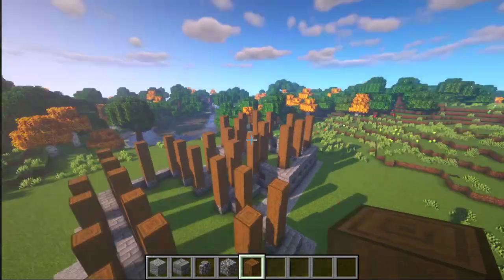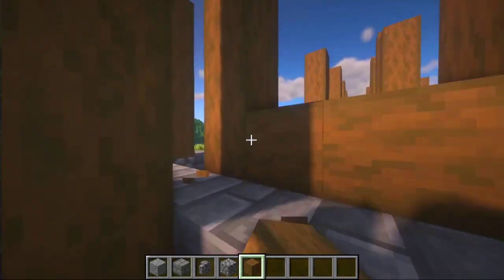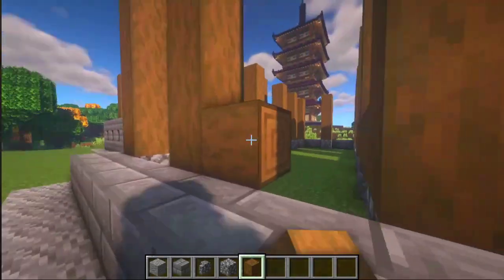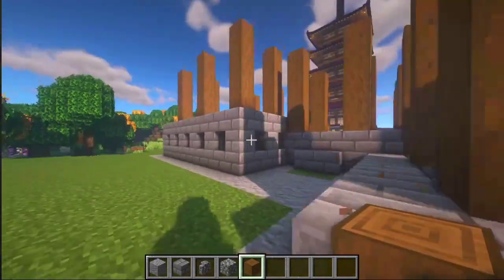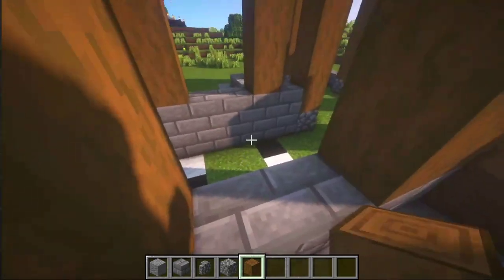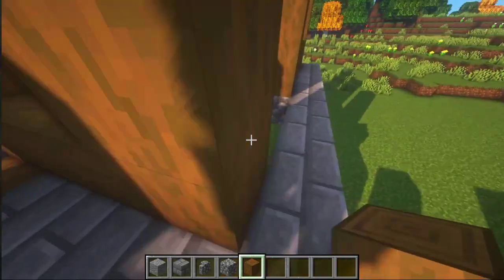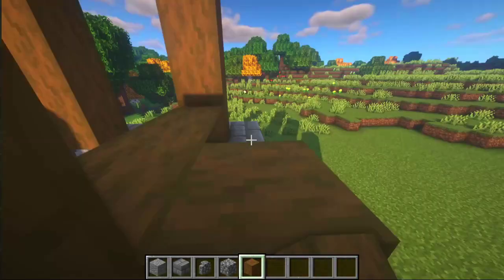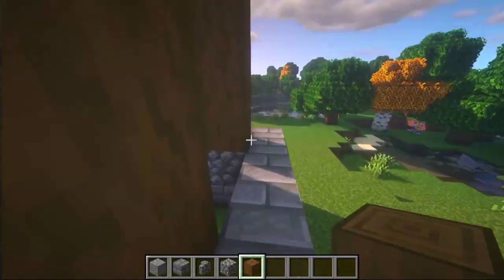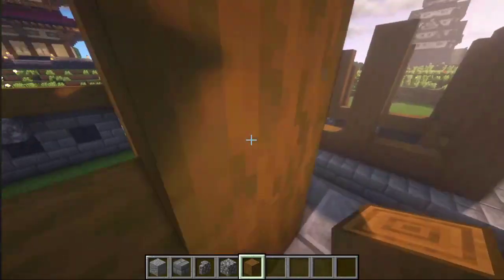Now on top of every stripped spruce log, place four more blocks, just like this. Now let's make some connections — start with here. Not here — here will be the entrance. And here, and all the way around the perimeter. Not here — there will be some more entrances. And here, and here.